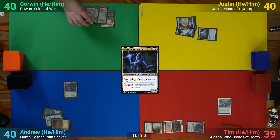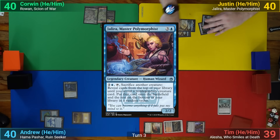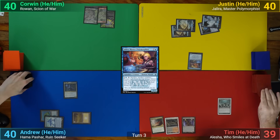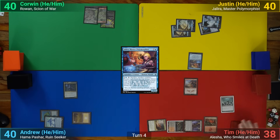Corwin just draws and plays a Swamp. Tim's got an Island, and casts his Commander, bringing out Jalira. Tim draws from the Arena, losing 1, and for turn. He then plays a Mountain and casts his Commander, Alesha.